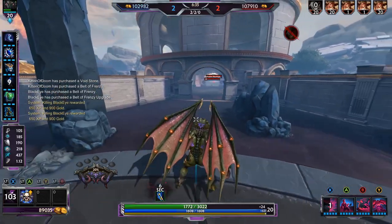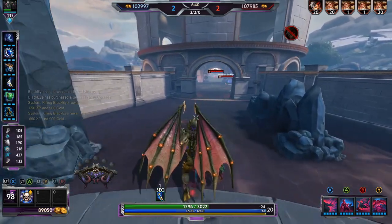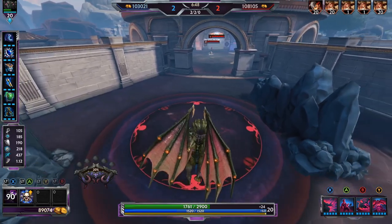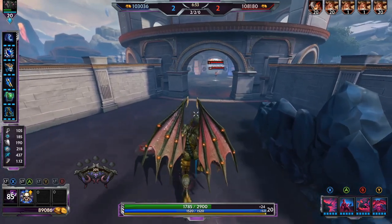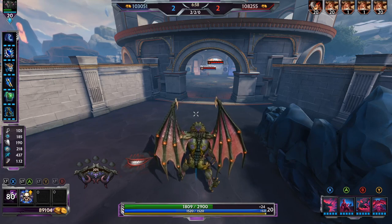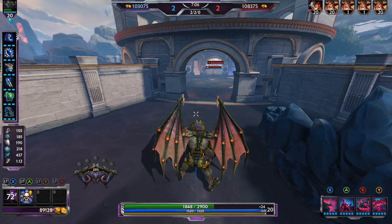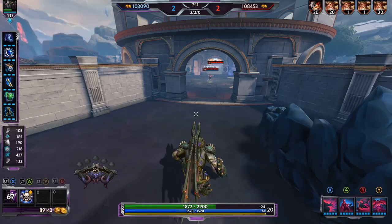Hunters generally don't like this relic. If you see a big purple shield, do not auto it. It's almost like a free Aegis for the solo laner because the hunter will just stop autoing and try to run away. You only want to auto someone with Thorns if they're literally about to die or if your entire team is collapsing on them, because the rest of your team's damage will offset yours so you won't take as much reflected damage.